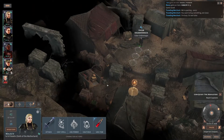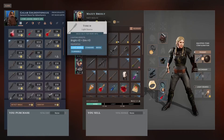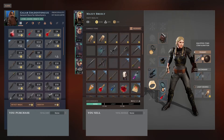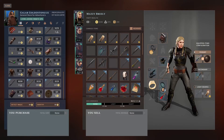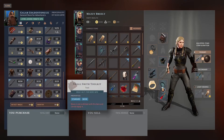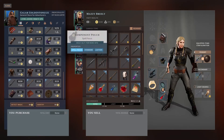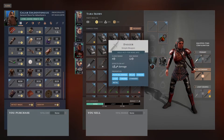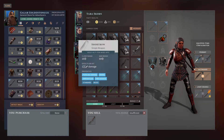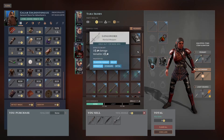Let's see what this guy's got. Alright, so now we've got some stuff that we can sell, and he's got some stuff that he can sell. We've got a small smith toolkit, a spellbook. I said I was going to get a component pouch — we're going to get a component pouch. But first we're going to sell some stuff. I'm going to sell the dagger, sell the shortbow, sell the spare longbow, sell the longsword.